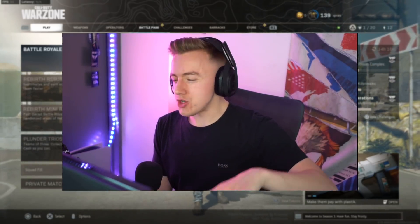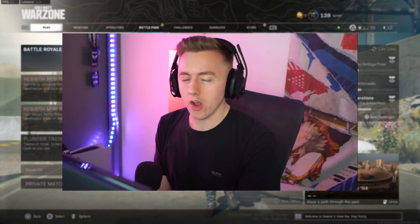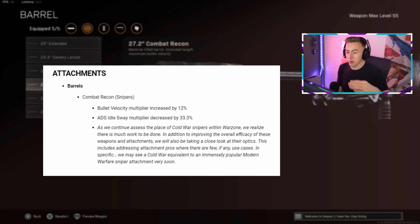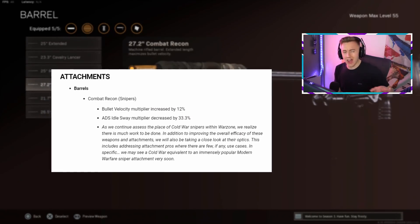They've done a bunch to the game — I'll put the patch notes in the description below — but the main thing we're worried about is the bullet velocity on the Cold War snipers. It was never that good, but now they've buffed the Combat Recon barrel. They've increased the bullet velocity even more than before — I think it's by 12% — and they've also reduced the idle sway a little bit.